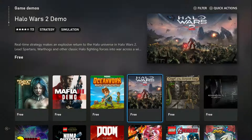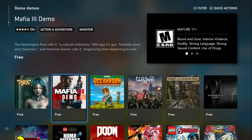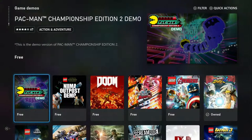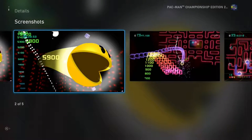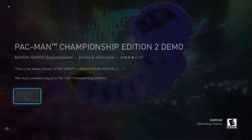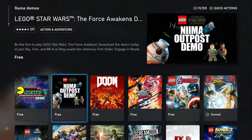Halo Wars 2, Oceanhorn: Monster of Uncharted Seas, Mafia 3 Demo, Dex, Pac-Man Championship Edition — let's see what this is rocking with. Yeah, I'd definitely play some Pac-Man. Besides, it's 8 gigabytes — this is a fairly sized demo for Pac-Man. Lego Star Wars: The Force Awakens.